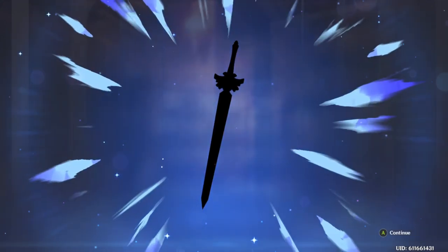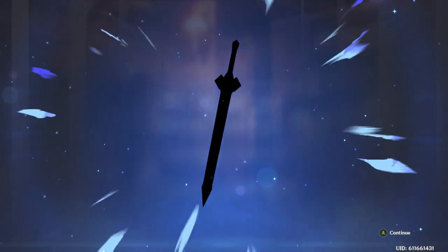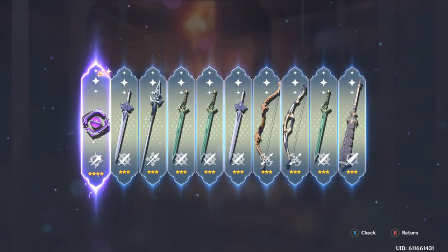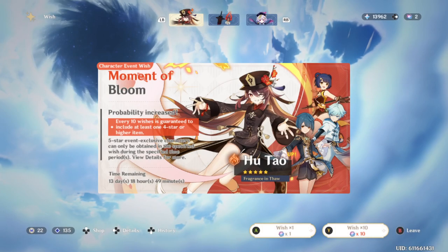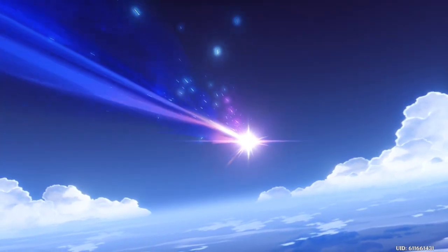It looks like we start with a weapon, which is fine — I kind of expect it. I don't know what any of these weapons are or what they do for the most part, but it's fine. It does help summoning in this game when you know for a fact that you're going to get the unit. And I'm going to get this unit — let it be known. By the end of this video, hopefully that should happen.